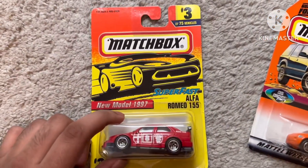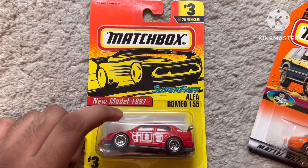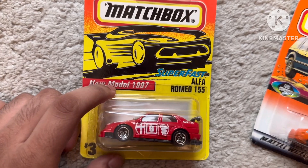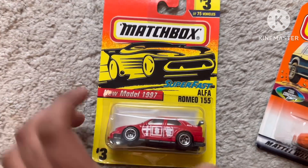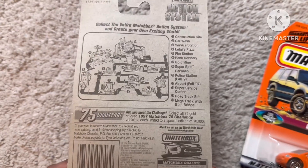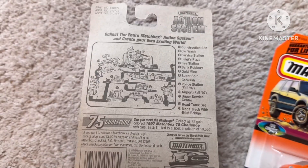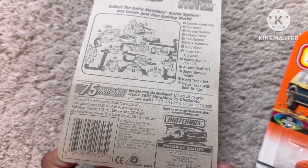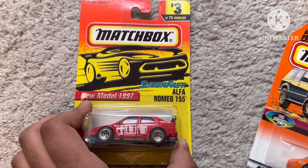Now we can unbox this Matchbox new model, 1997, super fast, Alfa Romeo 155, with red and white, with black spoiler, with 3 of 75 vehicles. And there's an Alfa Romeo trademark.